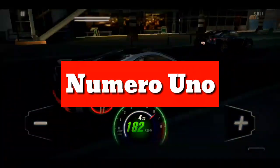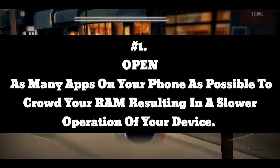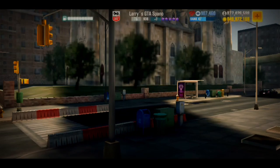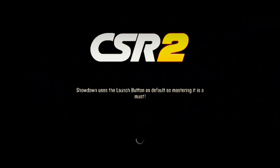Number one, this is for Android and iOS. Open as many apps on your phone as possible to crowd your RAM, resulting in a slower operation of your device. This will allow you to do the steps in the restoration video — link in the description — much faster and better without the phone operating too quickly.